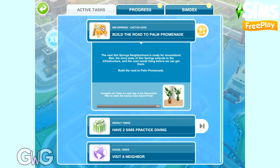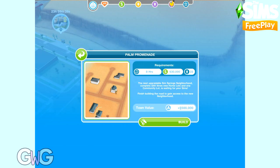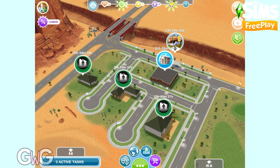Once that is complete, you'll be able to build the road to Palm Promenade. We're going to click on the Sim Springs symbol that's next to this task, and it's going to take us to Sim Springs, but you can also get there using the bus stop in Sim Town. Here we can see the roadblock between the Sandy Suburbs. We've completed all of that one. Check out my Sandy Suburbs walkthrough videos to see how to complete those tasks too. Once that's complete, you'll be able to start on Palm Promenade.